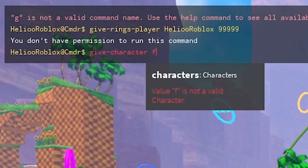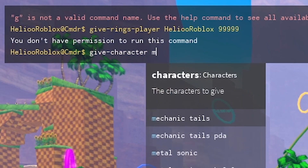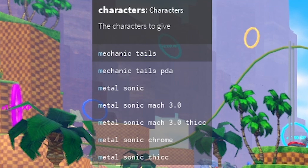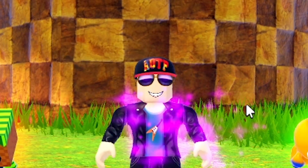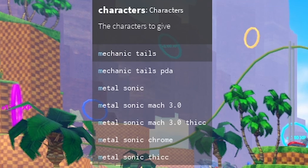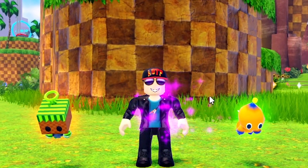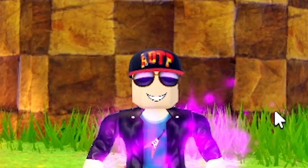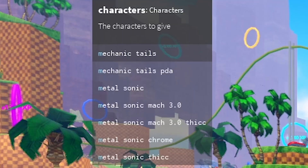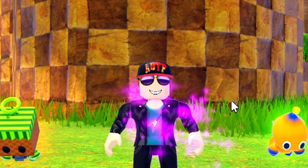After E comes F — nothing. G — nothing. H, I, J — all nothing. K — we've got Knuckles, just the normal skin. L — nothing. M is interesting: we've got Mechanic Tails, Mechanic Tails PDA — I don't know what that means, let me know in the comments. We also have Metal Sonic, Metal Sonic Mach 3.0, Metal Sonic Mach 3.0 Thick, Metal Sonic Chrome, and Metal Sonic Thick. Maybe the thick variant is the big Metal Sonic flying around in Metal Madness. If you are a developer you can really play as those big characters — it's crazy.